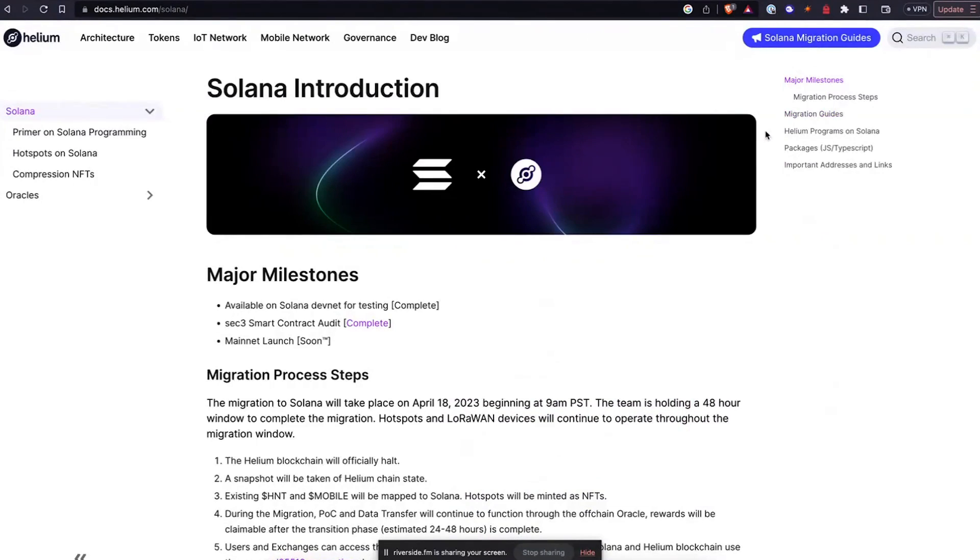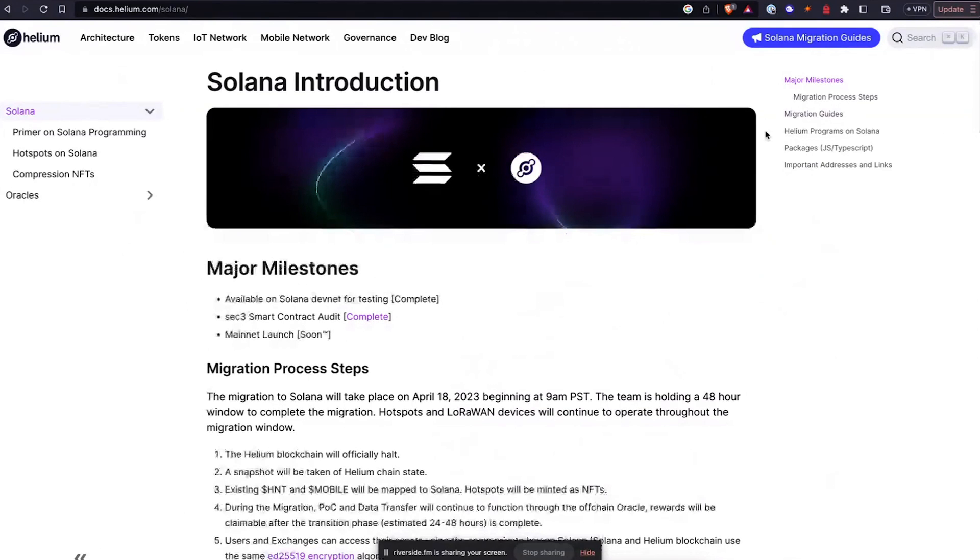Definitely check that out — it's really cool and gets you up close and personal with what's going on. Also, Helium is launching on Solana. When this video drops, they'll be debuting their Helium migration to Solana — a migration from their Helium chain to the Solana chain. Noah Prince has been talking about it on Twitter. We'll also have an interview with Noah Prince on how Helium works, how the migration worked, and what a Helium developer can do now that they're on Solana.